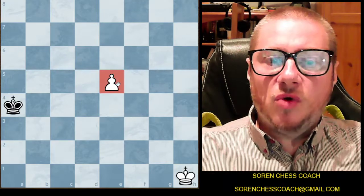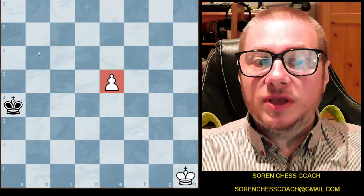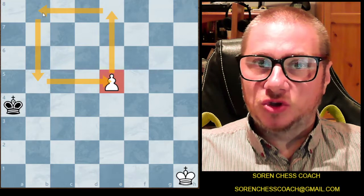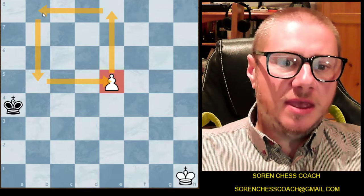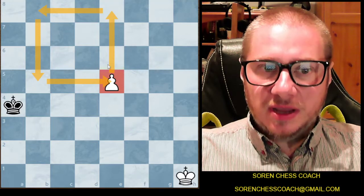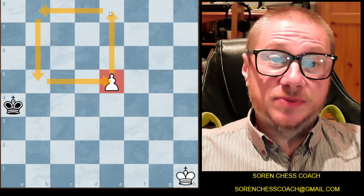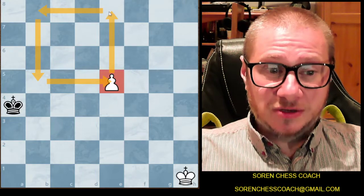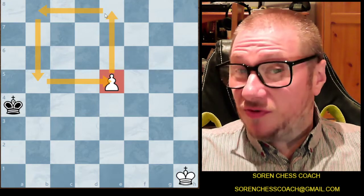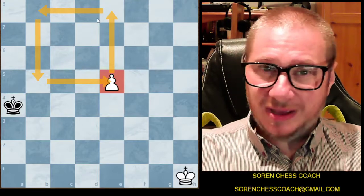If you focus on the white square on e5, you can already see a square here — a 4x4 square. If it's white's turn, you're going to push the pawn and very safely get a queen. If it's black's turn though, the black king is going to step into the square, and therefore your opponent stops the pawn's promotion — you can't get a queen.